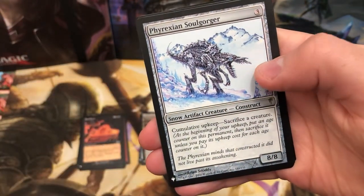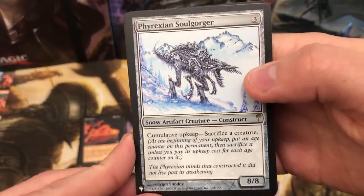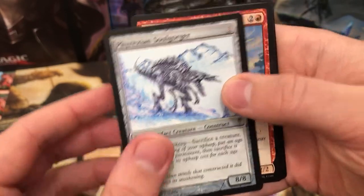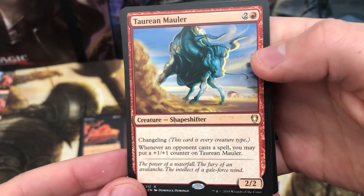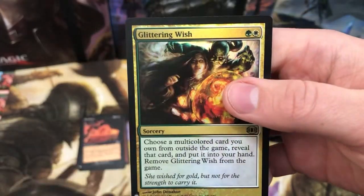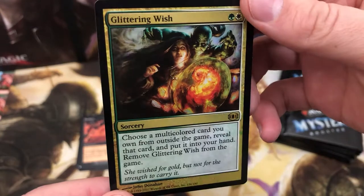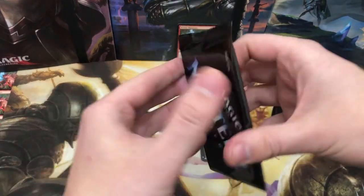Forgotten for that land slot, Phyrexian Soulgorger for the old card slot - which is a really cool card. Torian Mauler Changeling, not one that I've packed before. And we have Glittering Wish in that foil slot. There we go.